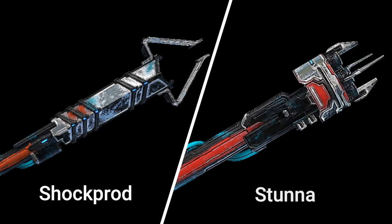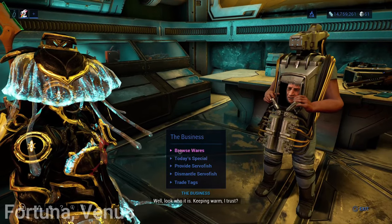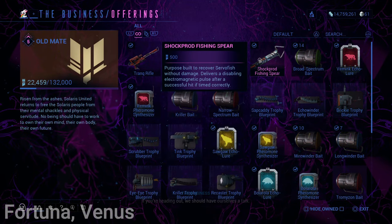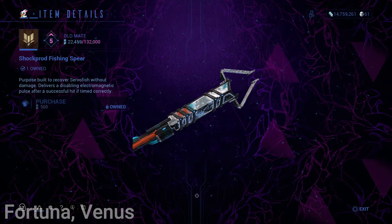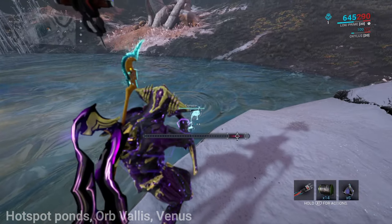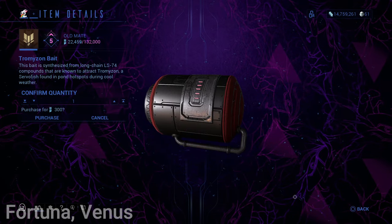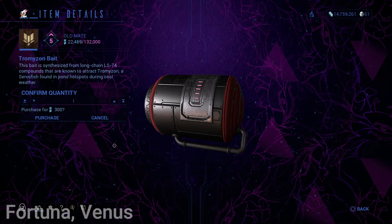Next, you will need fishing gear. Also in Fortuna, head over to The Business. Purchase the Shockprod Fishing Spear for 500 standings — you can also be Rank 0 Neutral with Solaris United. We will be fishing for Tromuzons in Orb Vallis. All three AMP pieces will require Tromuzon fishing. While at The Business, you can also purchase Tromuzon bait for 300 standings each — you must be ranked Doer with Solaris United.